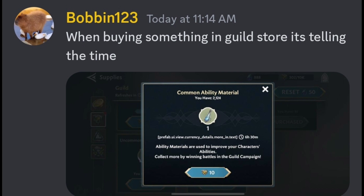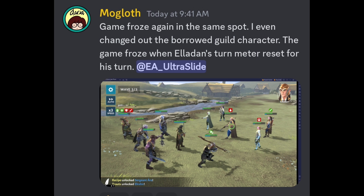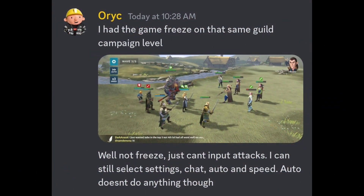There are also instances where the game has been locking up. Mogolith reported that even doing it multiple times, trying to change out the borrowed guild character for progressing, the game froze every single time when Eldon's turn meter reset for his turn and he'd have to restart. Another instance was reported by Orisi — the game kind of froze on the campaign level. It didn't fully freeze, but he just can't input attacks. He can still select things such as chat, auto, and speed, but the auto doesn't do anything. So again, he has to do a hard reset.